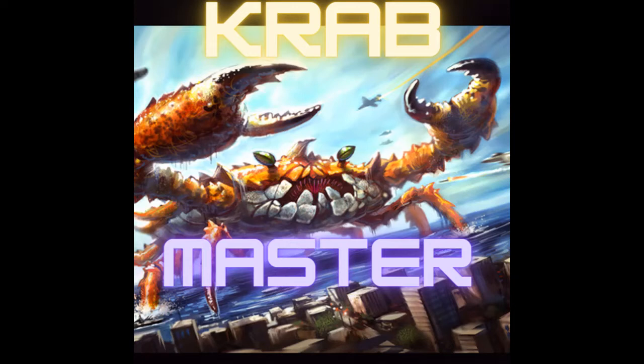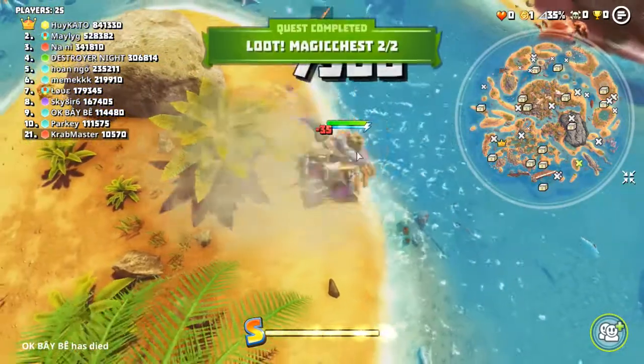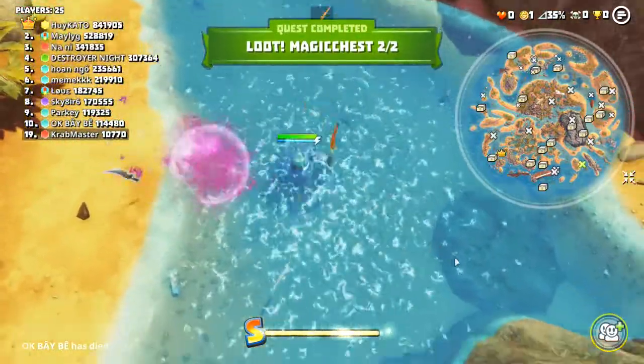Here I am coming through with my rainbow crab. I finally got smack close from the purple box - got myself a poison sword, poison dagger, poison up, and a tiger shrimp.